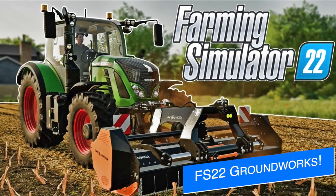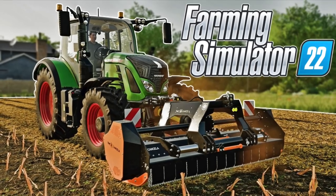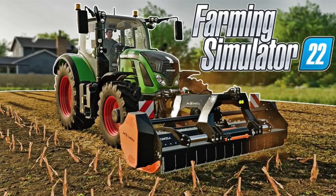Giant Software released new information and a new blog post on the ground working tools and textures coming with Farming Simulator 22. Not only does the soil look more natural thanks to parallax occlusion, there are also new ground working systems and a lot of new ground textures to look forward to.